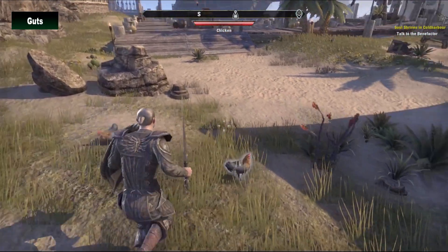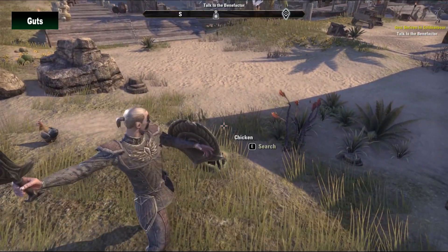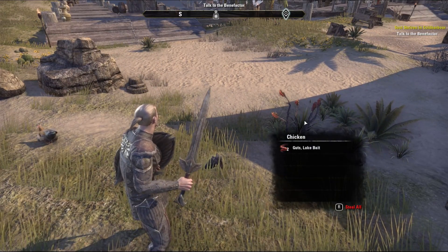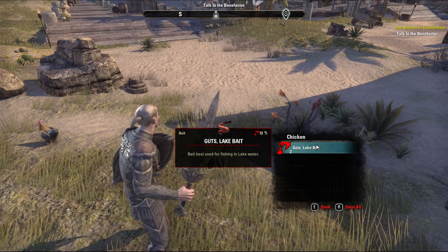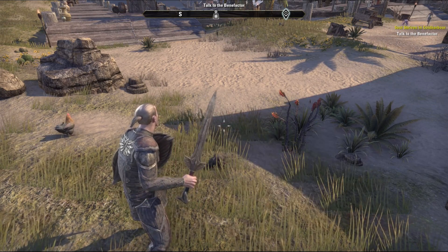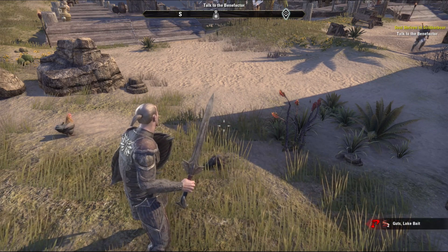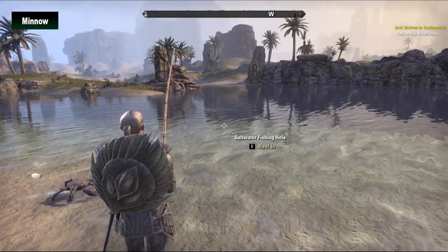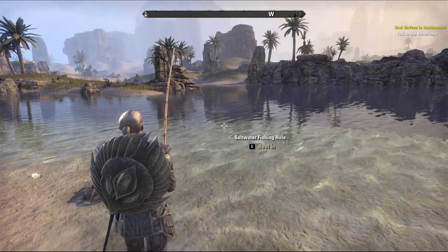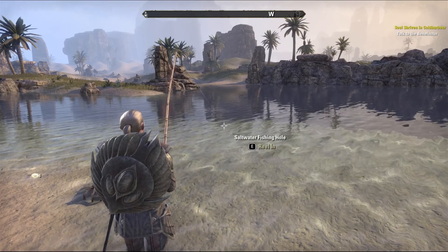Guts are used in lakes. You can acquire guts by looting the bodies of small friendly animals such as rabbits, goats and chickens, or from the corpses of undead creatures. Last, minnow is another bait dedicated for lakes. You can acquire minnow by fishing in salty waters.